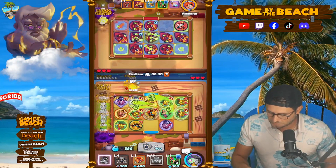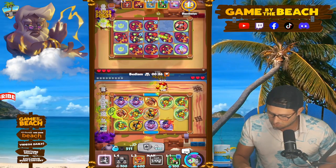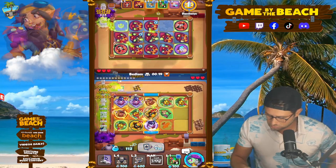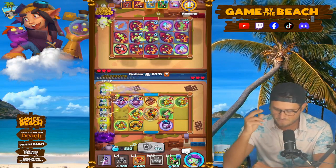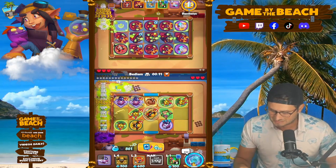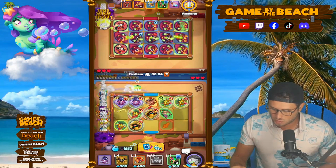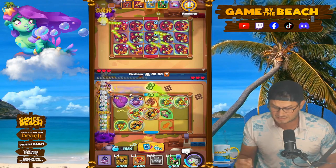We spawn a couple of times. We're fighting off Lion — just don't hit my main man there. I'm going to level him up just to keep him alive. 25 seconds to go up against Bedlam. We've got another Banshee surviving there. 15 seconds, 13 seconds. I'm going to hit my Mermaid here.